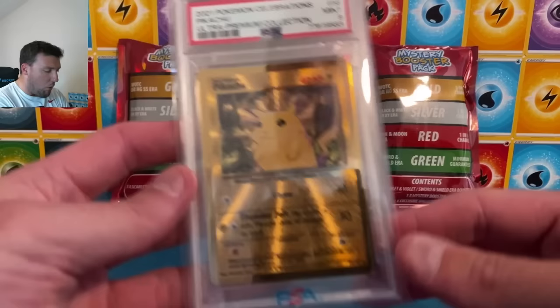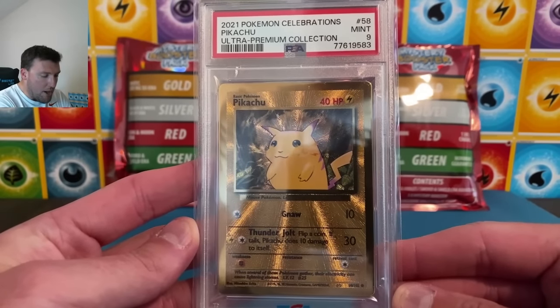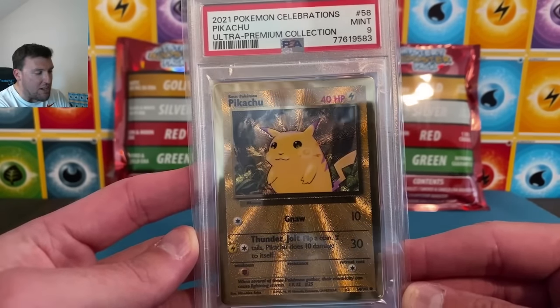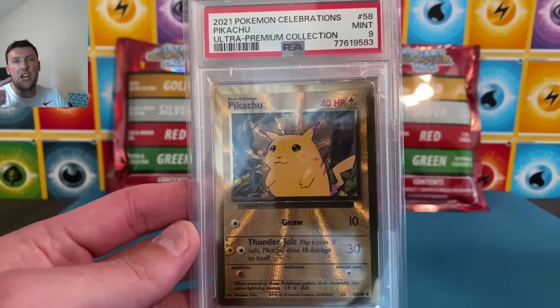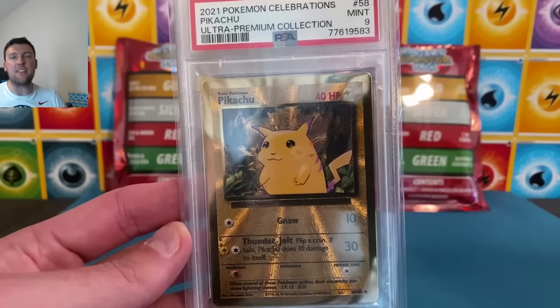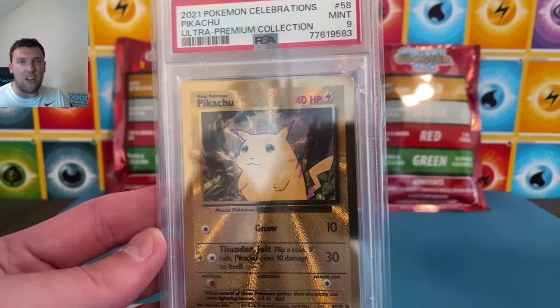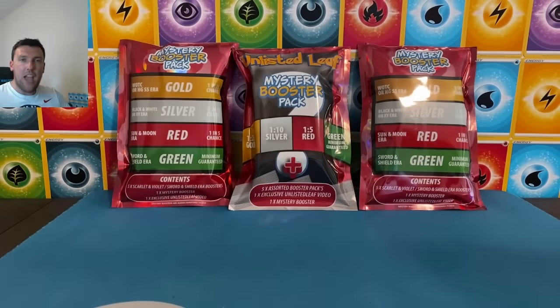Quick reminder: we are giving away this gold metal Pikachu from the Celebrations Ultra Premium Collection box as part of the October slab giveaway. You must go check out this past Saturday's humongous mystery box opening video — it will be linked in the cards after this video — to see how you can get entered to win.